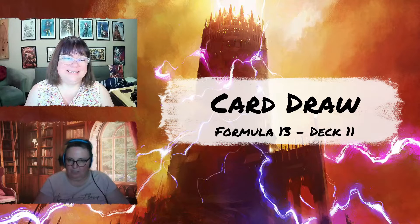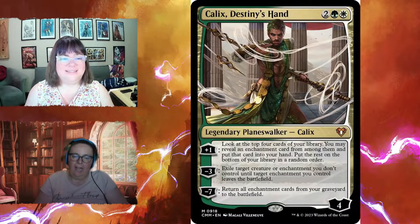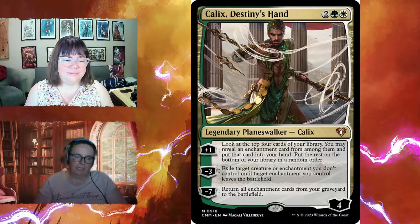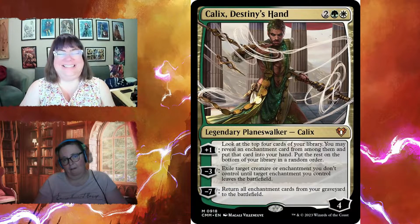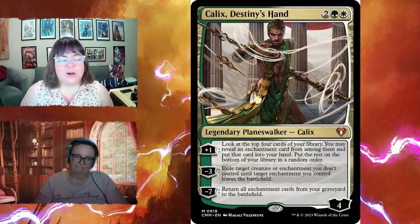Now the removal section — the deck has 12 versus the recommended 13. Kalix, Destiny's Hand is a great planeswalker for this deck: plus one lets you look at the top four cards and reveal an enchantment to put in your hand. Minus three exiles a target creature or enchantment an opponent controls until a target enchantment you control leaves the battlefield — tuck it under something. Minus seven returns all enchantment cards from your graveyard to the battlefield.